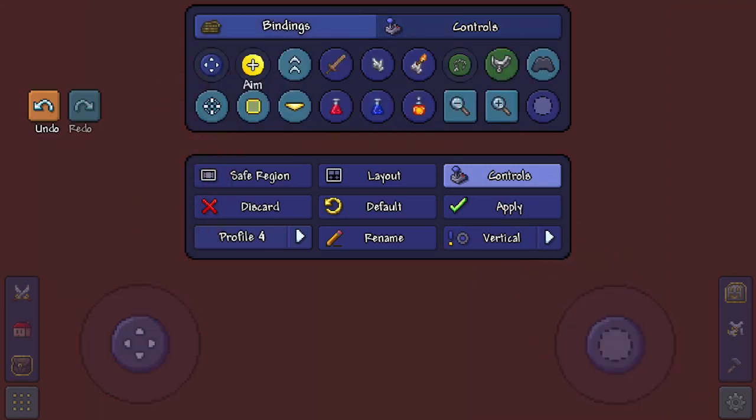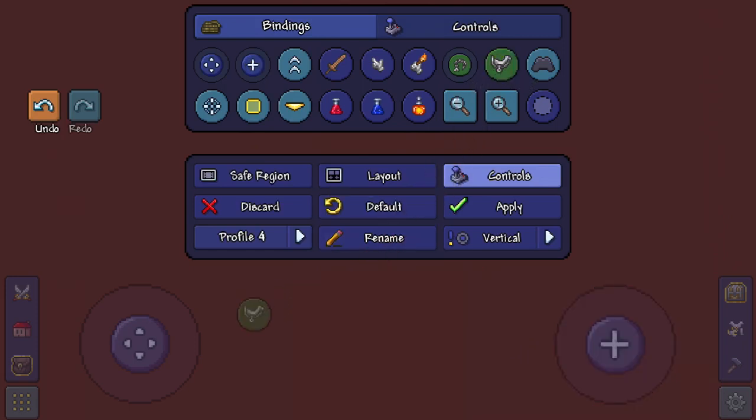Then put the movement stick to the left, aim to the right — nice and simple. Then keep quick mount, preferably quick heal, quick mana, quick buff — extremely useful.